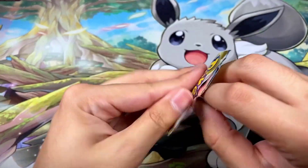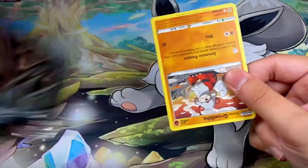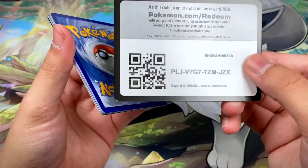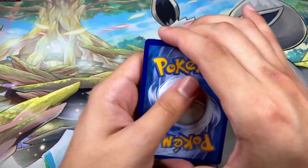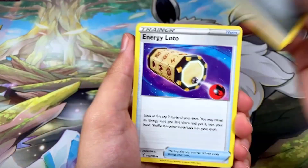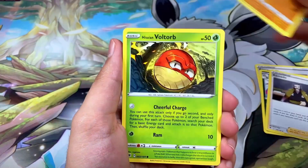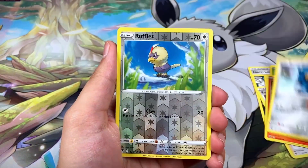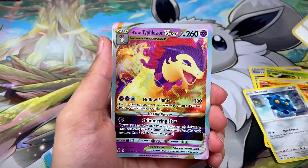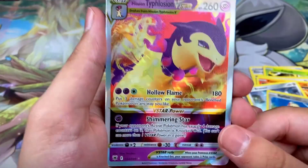Pack fourteen has Hisuian Typhlosion on the front, and another black border code card! Let's get something really good. We got Steel Energy, Energy Lotto, Overqwil, Kamado, Growlithe, Voltorb, Rufflet, Bronzor, a Rufflet reverse, and a Hisuian Typhlosion V-Star — very nice card!